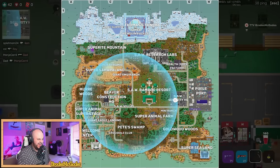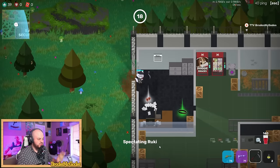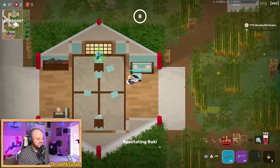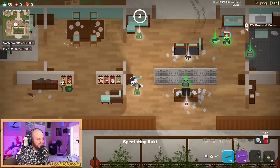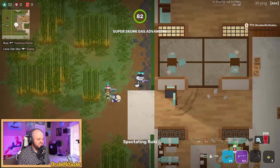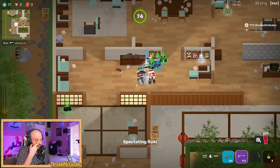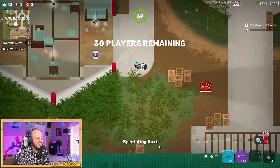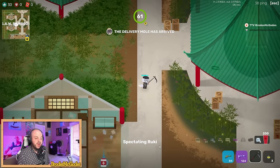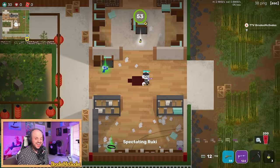It looks like we have a north to south flight path and Rookie decided to land at SAW Security — a location known for being central to the map with a lot of loot. He is not lingering in one spot for too long, grabbing weapons he likes and instantly hopping out. He got a silenced pistol from a box off the rip, which is a fantastic start. Listen to the sound cue of a player healing — he knew someone was there and had that pistol ready to go.